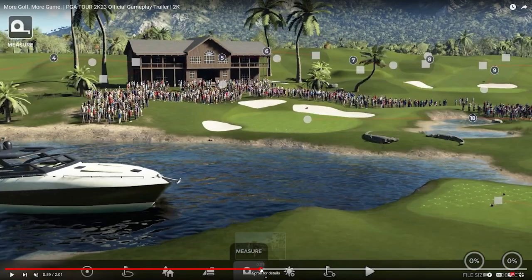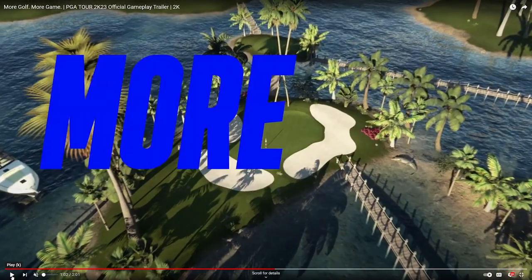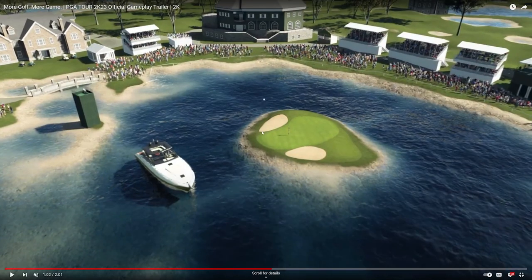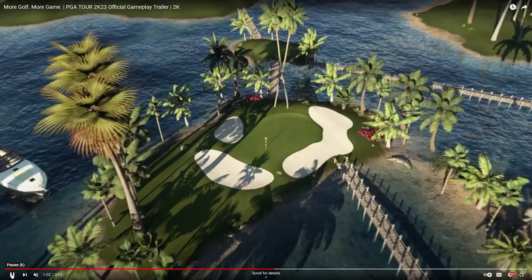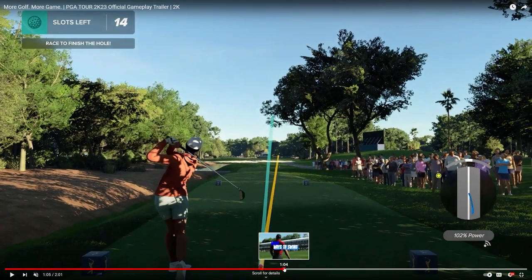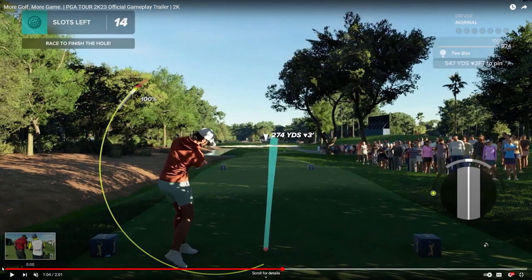My Player swings all look the same — that's one thing I noticed. Then we see a shot over the bridge with a cityscape — and that ball is going in the water. That looks like one of my dedicated shots! Then another ball might be going in the hole. And there's a new swing meter — instead of the power meter being at the bottom, it looks like the power meter is now on the side, going with the club. I really like that.